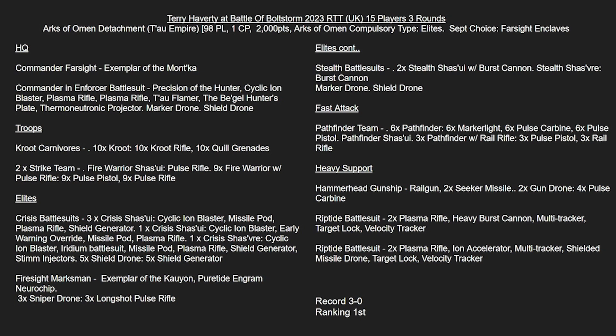Then we've got the Firesight Marksman basically just holding the Exemplar of the Kauyon, and the Puretide Engram Neurochip to try and regen some CP. Continuing the Elites, we've got a unit of Stealth Battlesuits again with a Marker Drone and Shield Drone - possibly used for picking up Recon, but also potentially for Behind Enemy Lines.